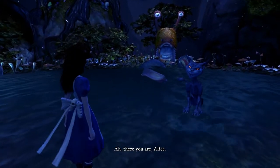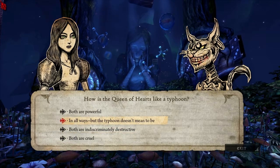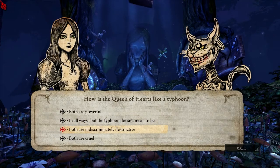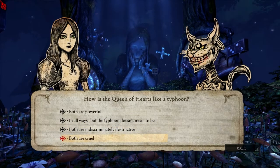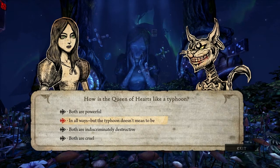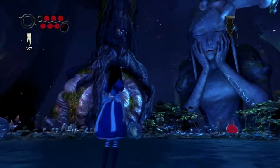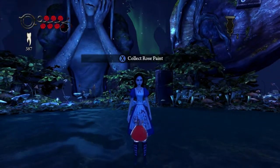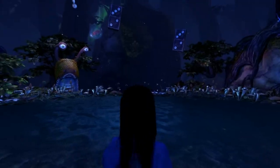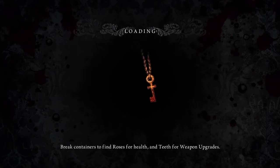We're back at the Veil of Tears. How is the Queen of Hearts like a Typhoon? And the answers are: both are powerful in all ways, but the Typhoon doesn't mean to be — because Typhoons aren't sentient. The Queen is. Answering the question correctly gets us some rose paint, which is used to increase our maximum health. And once we've collected the rose paint, it kicks us out.